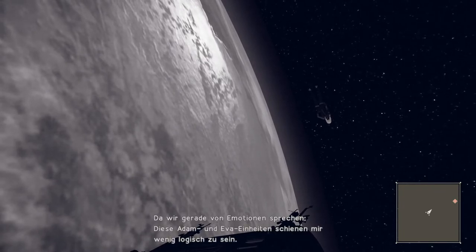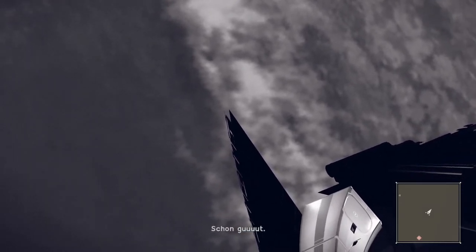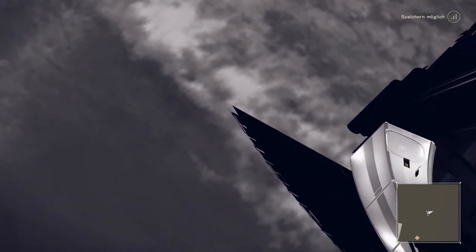I think the camera tries to keep track of the player but is not allowed to move towards it, which is why it gets stuck, changes its angle a bit, and by how the game loads structures we get this odd view.